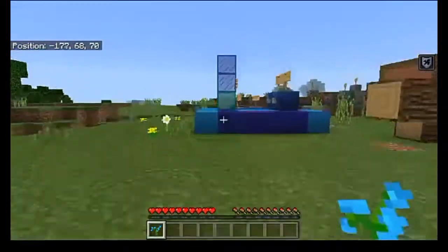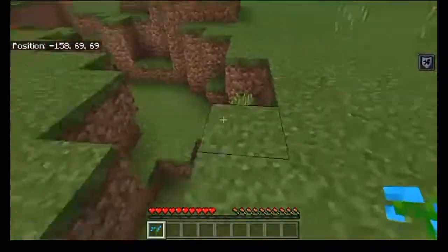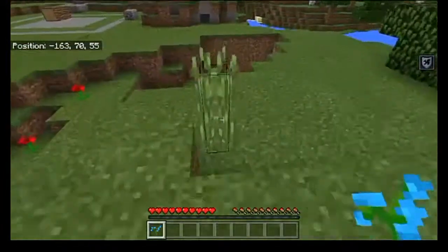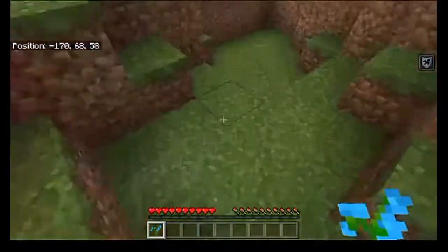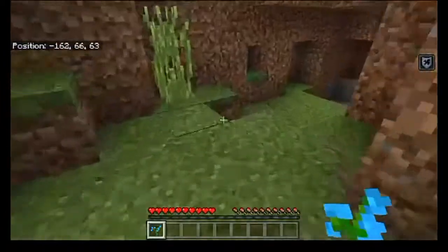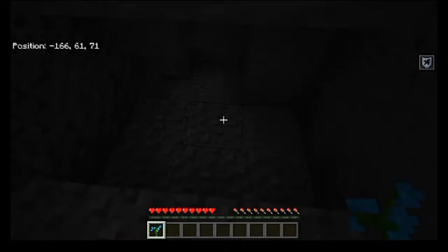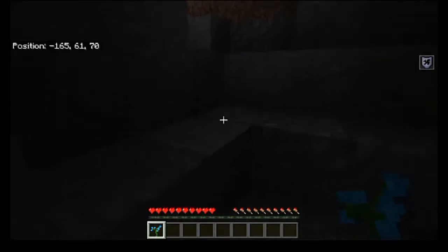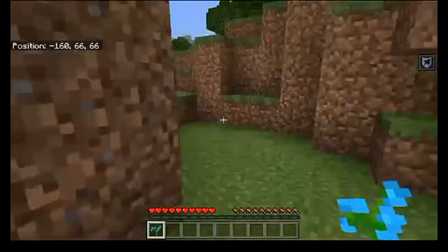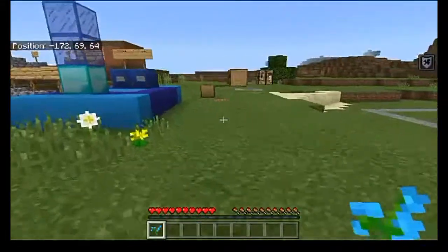That's pretty much all there is to this map — I didn't realize how short it was going to end up being. It did say look for some secrets, so I'm going to do a little bit of looking around. Maybe I can find something. There's nothing that way, and it looks like there's just a normal cave system this way. There's some iron down there, so that's not really too big of a deal — unless you're starting fresh, in which case having some iron to start off is not too bad.